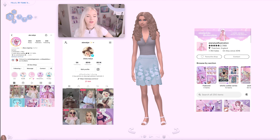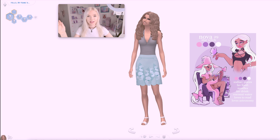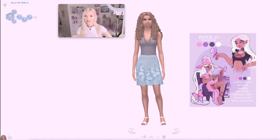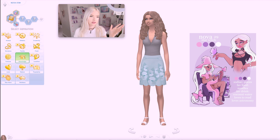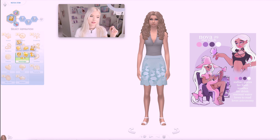Today we're going to be creating my OC Nova, which I'm so excited about. I'm going to put up on the screen a little character sheet that I did of her recently, so you guys can see everything about her. I've already started with a couple of things — I've made her aspiration to be knowledge and the spellcraft and sorcery selection.